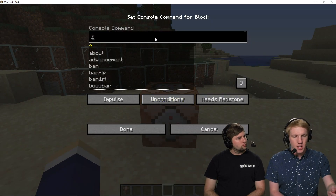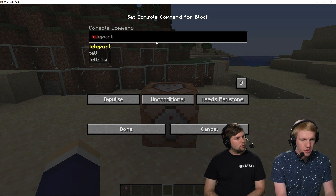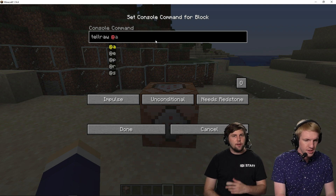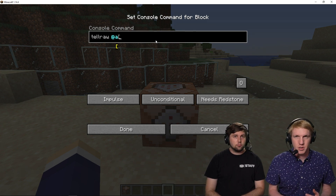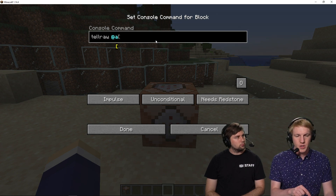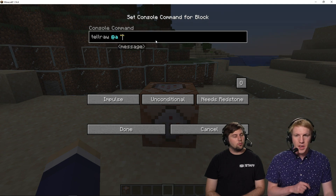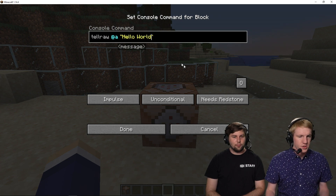Here we can see it'll take a console command and it'll even help with tab complete, which is really nice. I'm just gonna do tellraw, which will just send us a message. It can take chat formatting with JSON and all that stuff, but we're just gonna do really basic. If you don't know any of these commands, you can Google some and copy-paste — there are really good command generators. We're gonna do @a, so this will send it to everybody online, no matter what. We're gonna put it in quotes so that whatever we type includes everything, otherwise we can only do one word. And then we're gonna do hello world.